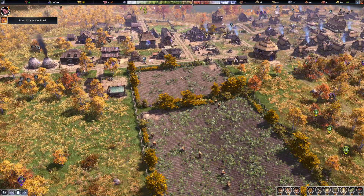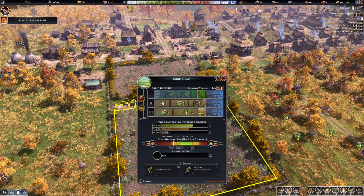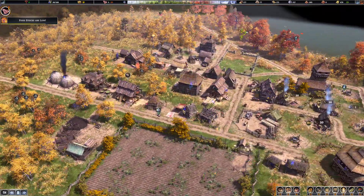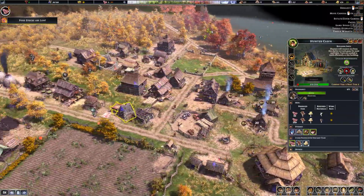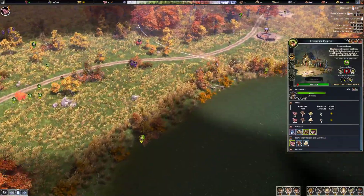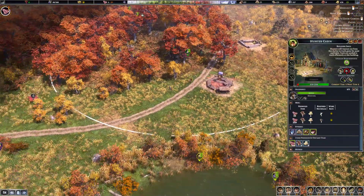Boot stocks are low, yep. This field is getting worked and this field is also getting worked. So we are going to be reliant on the hunters — where is he? Plenty of deer here, that's good.